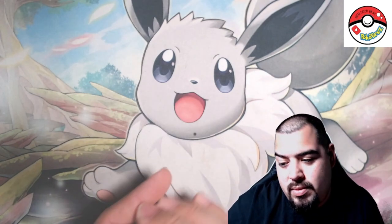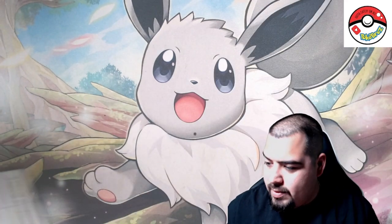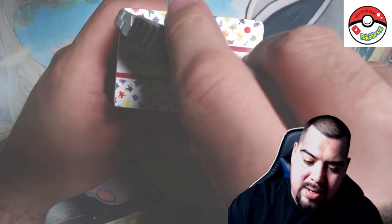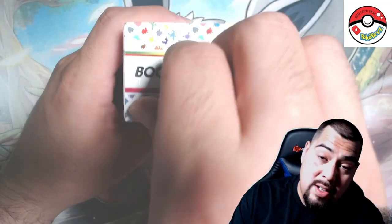So we got one Venusaur EX and a Gengar holo out of that binder box. Let's crack open this booster bundle — hopefully it'll be better than the last video where we did the pack battle. Those two booster boxes were rough, man.